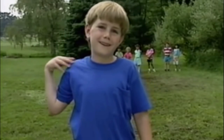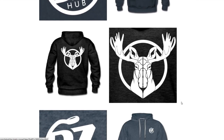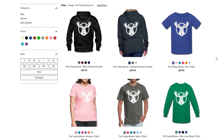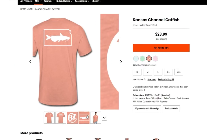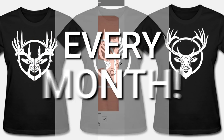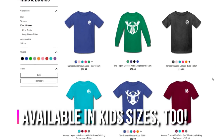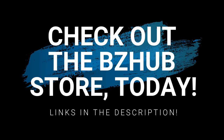[Store advertisement] Hey, did you know BZ Hub now has new shirts on the BZ Hub store? Check out all the new moose and white-tailed deer shirts, along with Kansas largemouth bass and catfish, with new shirts being added every month. Check out the BZ Hub store today.